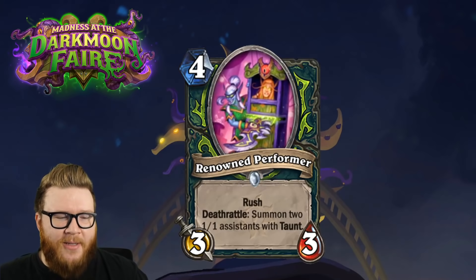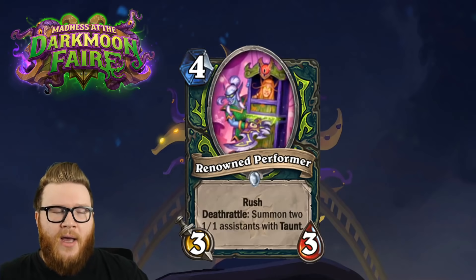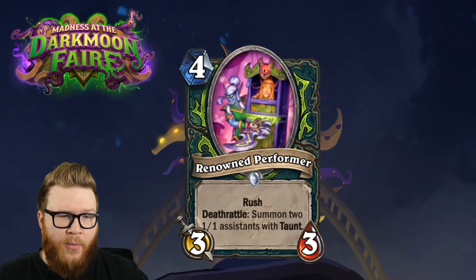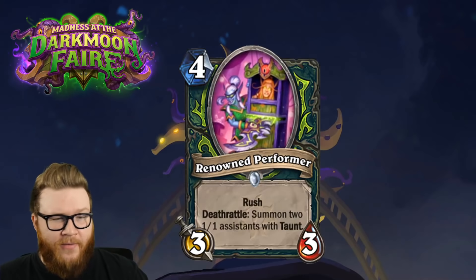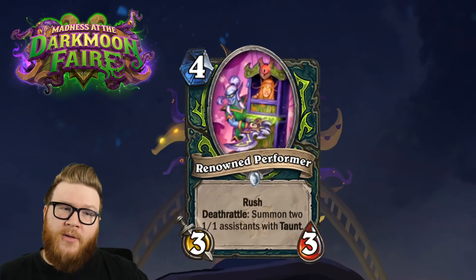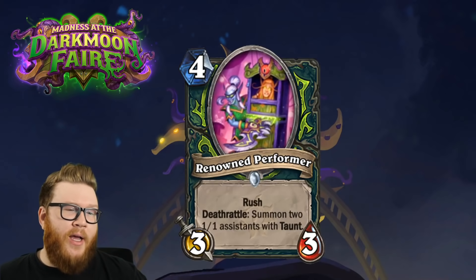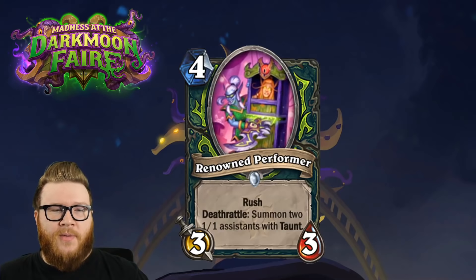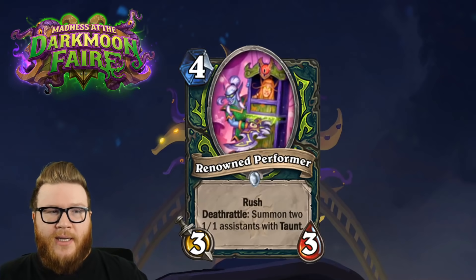It can deny damage pretty effectively in the mid game - if your opponent is looking to run 3/3s into your face or a big weapon attack, they have to deal with the 1/1 taunts first. I can see potential for Renowned Performer as a way to address early aggressive boards, take a good trade, maybe get another trade on a future turn, and leave behind taunts. There are clearly some token Demon Hunter game plans too where you've got three minions bundled into one.